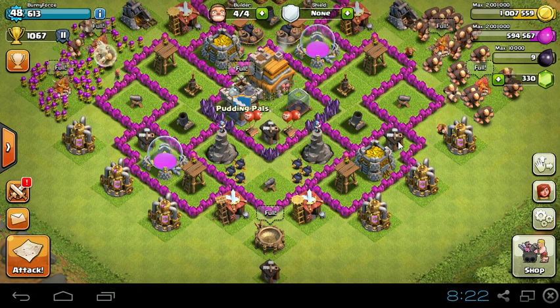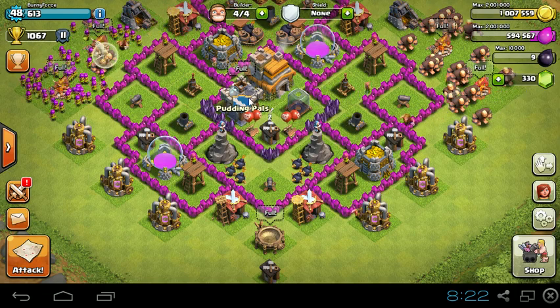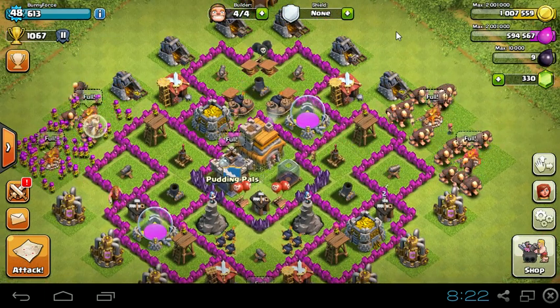What's up bros, my name is Rehurt of Bunnies. Welcome back to another episode of Clash of Clans, Defenses No-Go — a series in which I do not upgrade any defenses except for my clan castle, my walls, and once I get my Barb King and Arch Queen, I can upgrade them also.